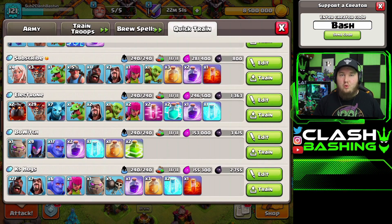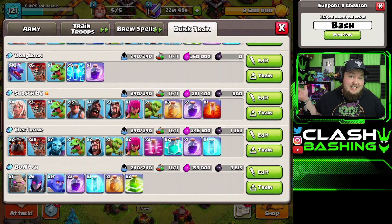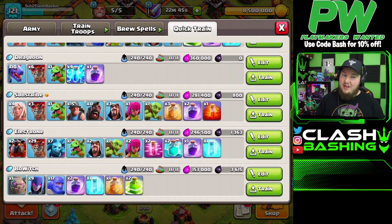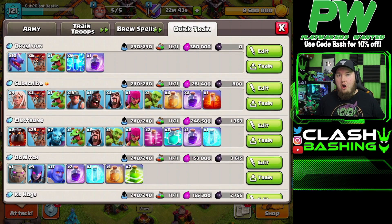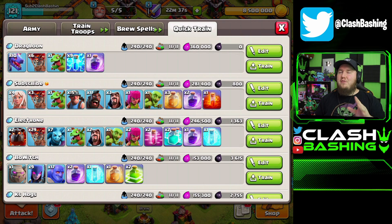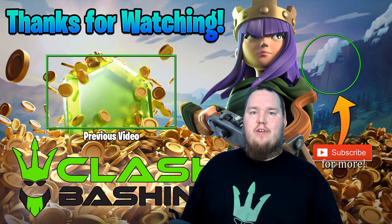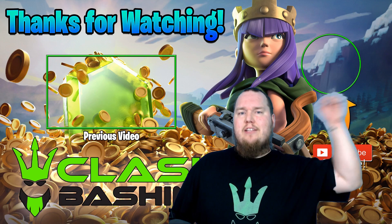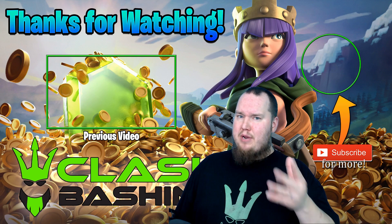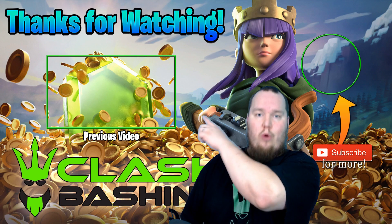There you guys have it — five attacks you can use in clan war leagues and war as a town hall 10. Drag Loon, Electron Lalo really good, Kill Squad Hogs one of my favorites. Even try out the Pekka Smash. I think the air armies at town hall 10 are far superior to ground armies, but if you practice and get good with them, who knows. Don't forget to subscribe and leave a like — have a great day, keep on Clash Bashing, and if you missed yesterday's video check it out right over there.